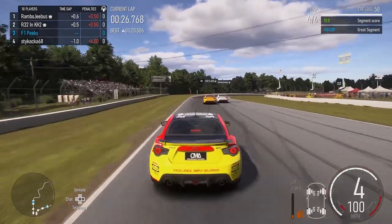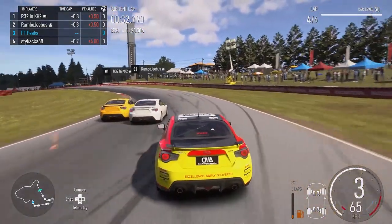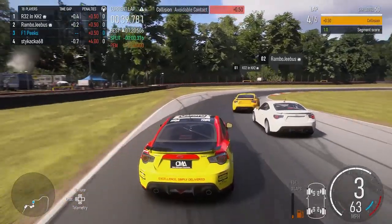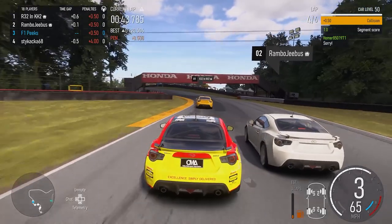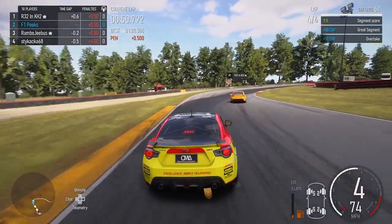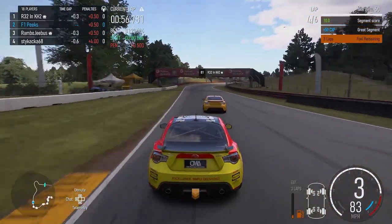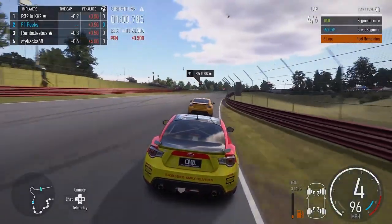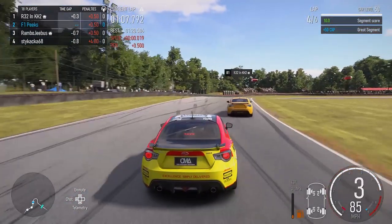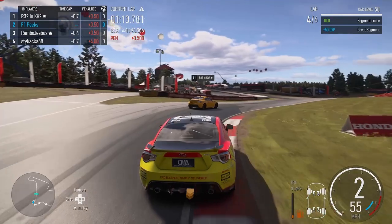We come on to lap four. The guys in first and second are both battling and slowing each other down massively - we're within 0.5 seconds. At this point we can probably win the race because they've both got 0.5 penalties and are hitting each other off the track. We're almost three-wide going into the hairpin. I get a 0.5 penalty for the slightest bit of contact on the back bumper of R32, which is absolutely outrageous. We've got pole position pace and should be able to fight for the win.